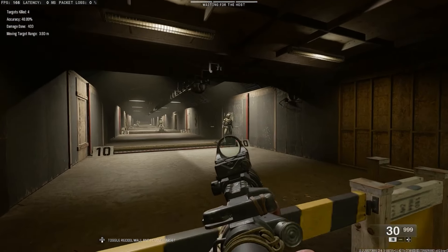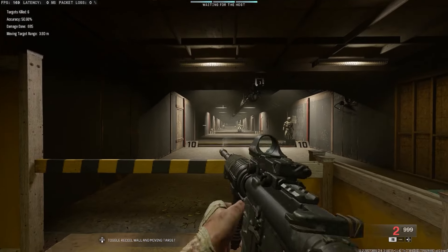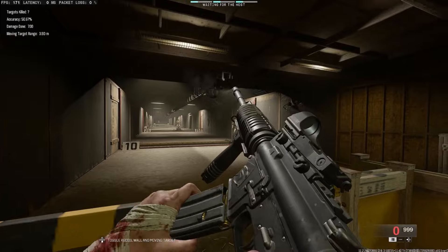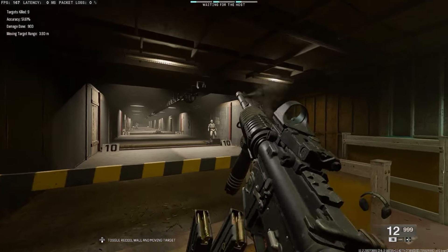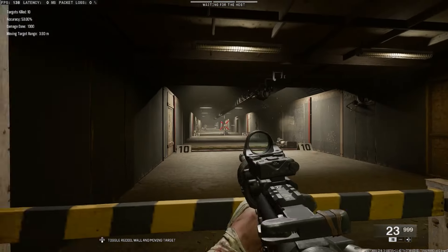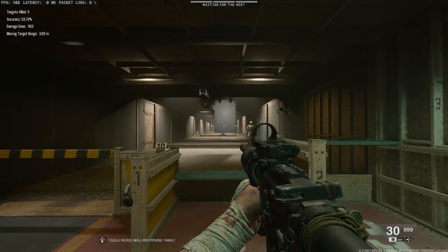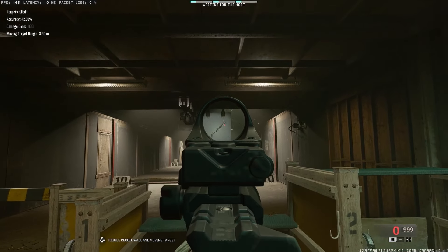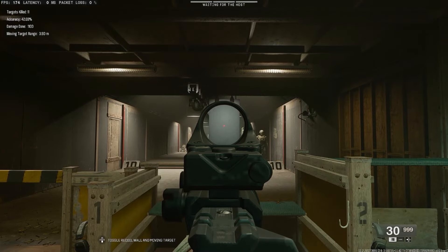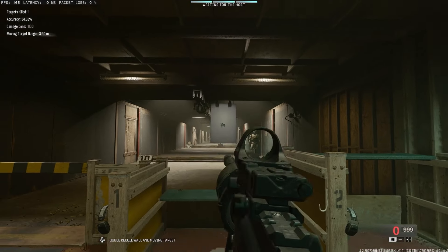Now let's go ahead and give it a test in the range. I can kill these bots pretty easily. The recoil, I will say, on this build is on the high side a little bit for a meta build. But your time to kill with that rapid fire is going to be much, much better. So if you're more of a run and gun style player, this is definitely a good gun for you. And finally, we'll do a recoil test — this is without controlling it whatsoever. You can tell it goes a little bit crazy. But if I aim right for the center and try to control it, it's still pretty controllable overall.